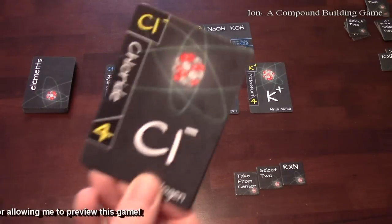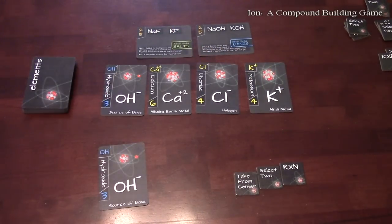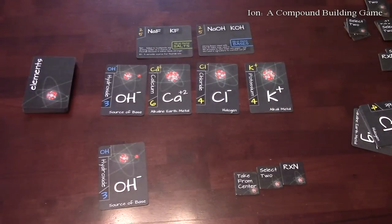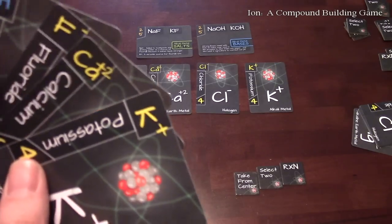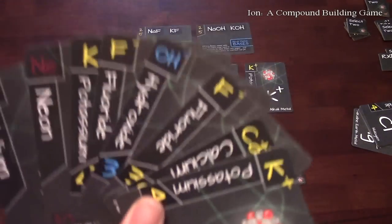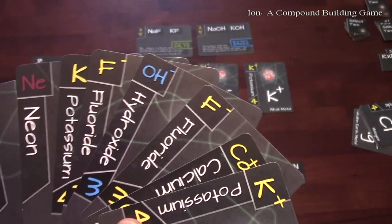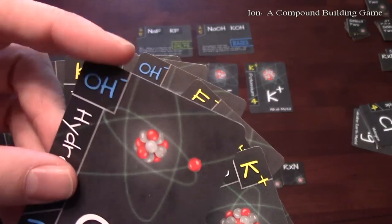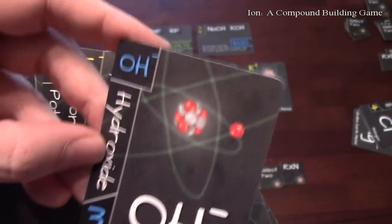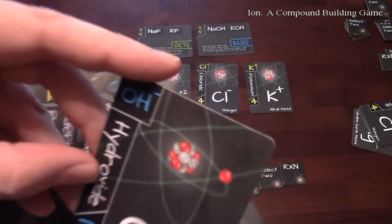Here's where it gets interesting — you take all of your cards and pass them to the next player. You pass your cards around and get a whole new set. You look at what you got in your hand, see what you can do, choose a card to play, and place it face down. Previously I had played this negatively charged hydroxide, so I need something positive to make it neutrally charged, because a positive plus a negative cancels each other out.